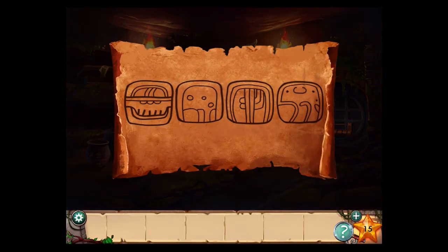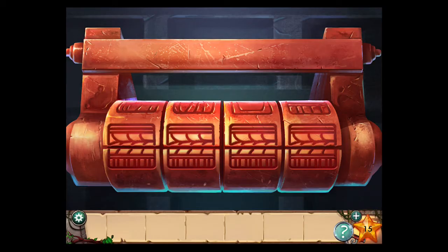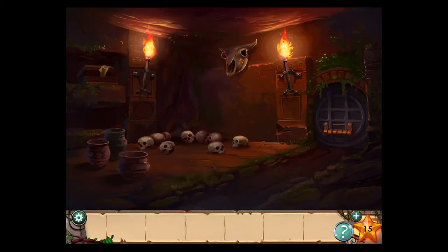Now there's a scroll — look at that. You need to recreate these symbols on the combination lock on the door. I have screenshots on my site, but it goes like this.